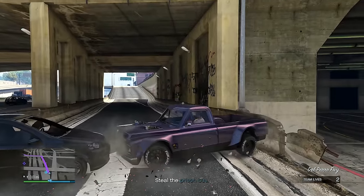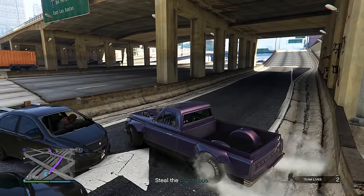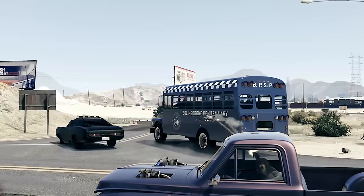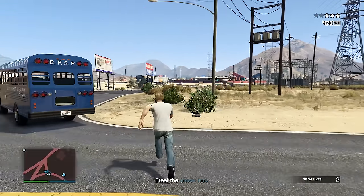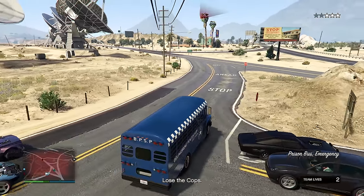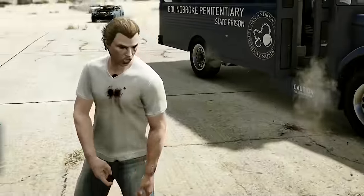Why would you wreck the Drift Yosemite?! That was so blatantly obvious. I don't know why they did that — they're out to get me. I've made it to the prison bus, the driver's right there. I got the kill — I need to drive this prison bus. I do not trust any of these other guys to drive.